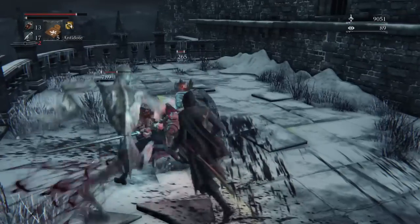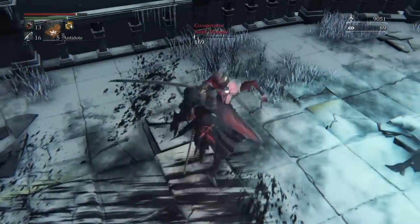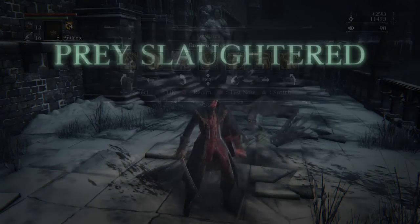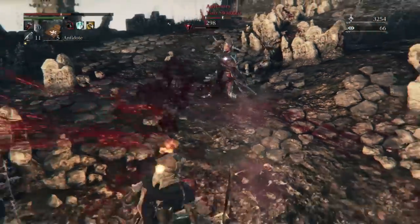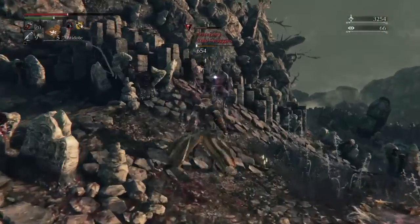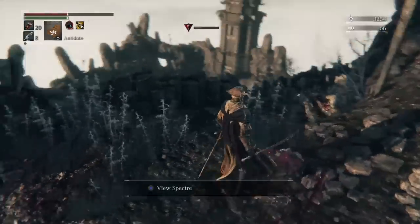Here is the catch. All other weapons in Bloodborne that have blood tinge attack rating always translate to the power of the bullets when you shoot with these weapons, such as guns and some weapons like the rifle spear which can shoot when pressing the strong attack. But as for the Chikage, it follows different rules — the blood tinge attack rating actually translates with its melee attack. And with its top tier scaling for blood tinge, it can dish tremendous amounts of damage.